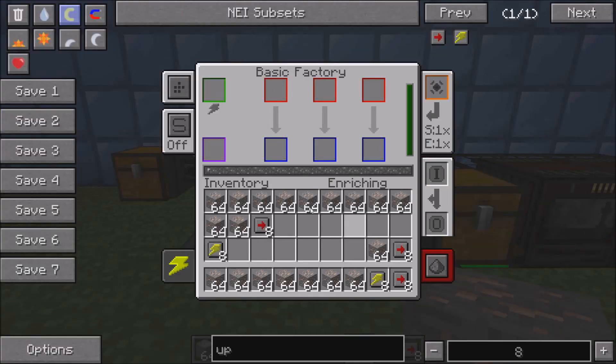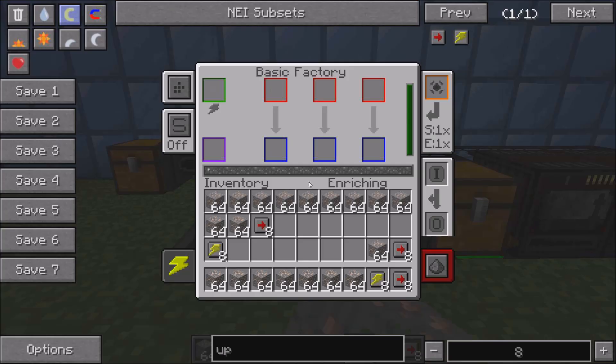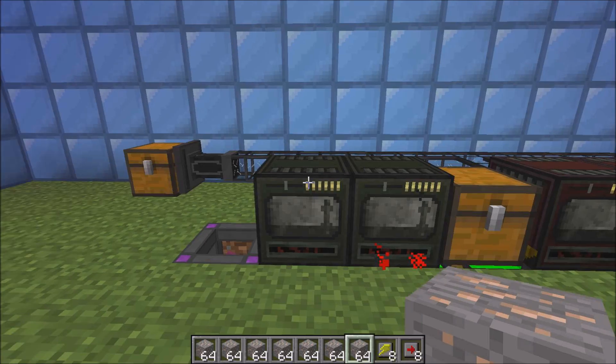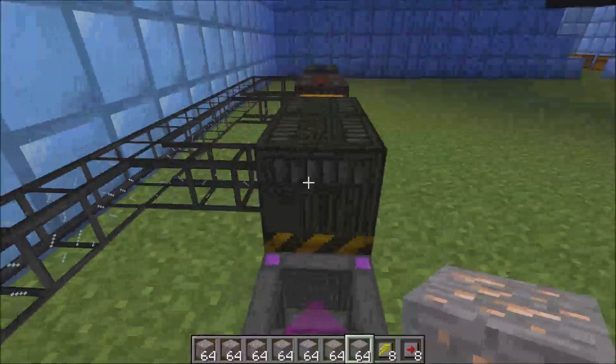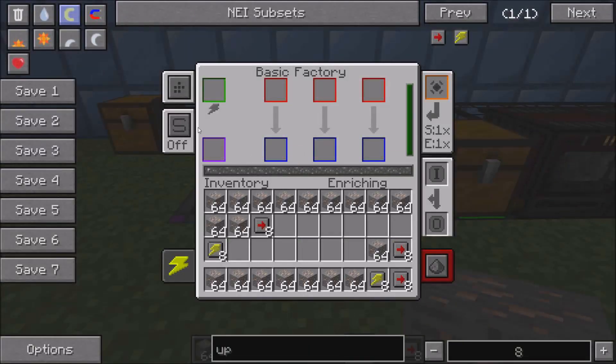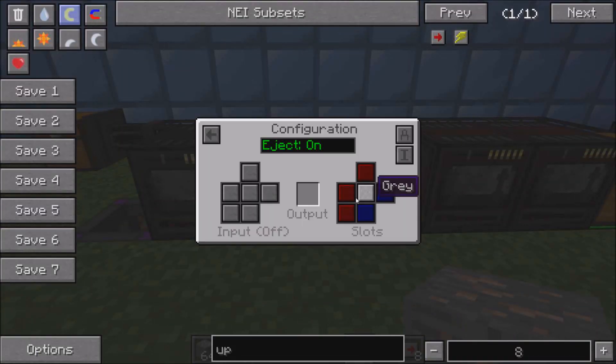You can configure these in a couple of different ways. You open up the configuration and you can change the sides to do different things. Each of these colors represents a slot — you have orange, blue, red. Mainly you're just going to be using blue and red. The red is the input, the blue is the output. I have red in the back and blue on the side. On this one I have red on the side and blue on the other side.